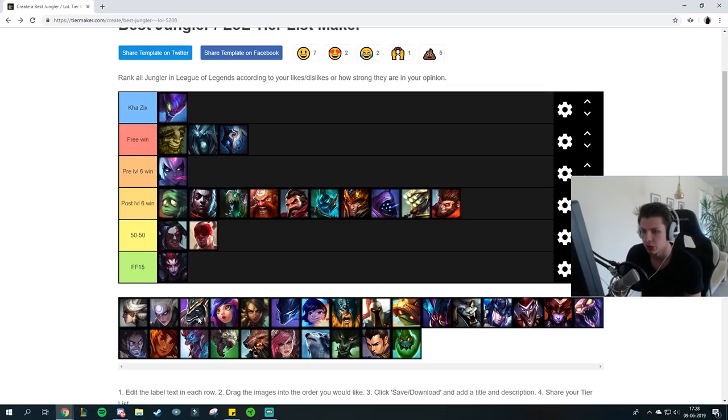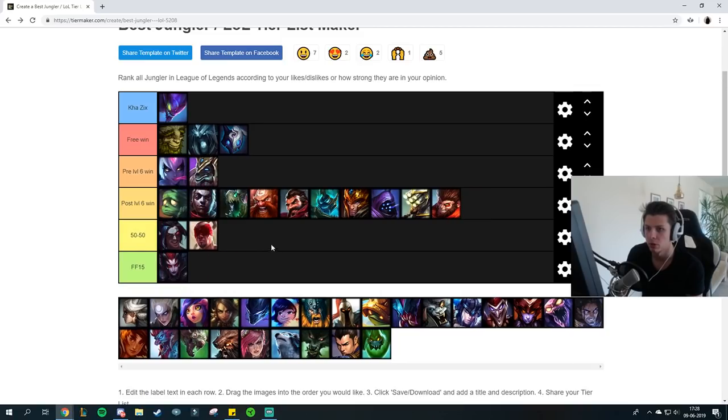Nasus is another top laner I do face. All you want to do is pretty much play aggressive on him early. You win pre-6 because he doesn't have stacks, he doesn't have anything. So you pretty much straight up kill him. Do blue smite and just kill him.